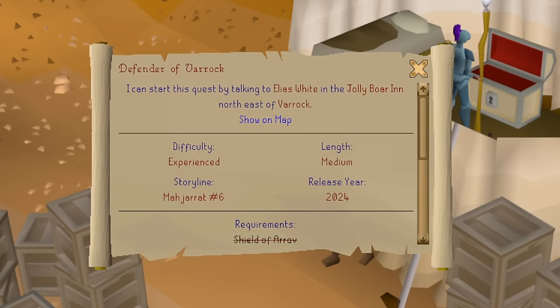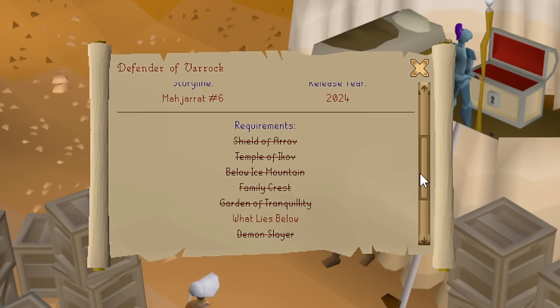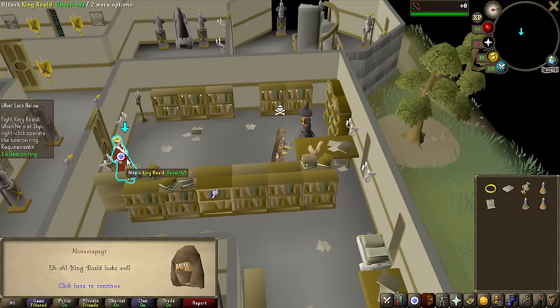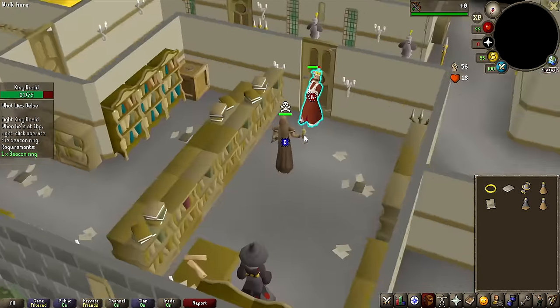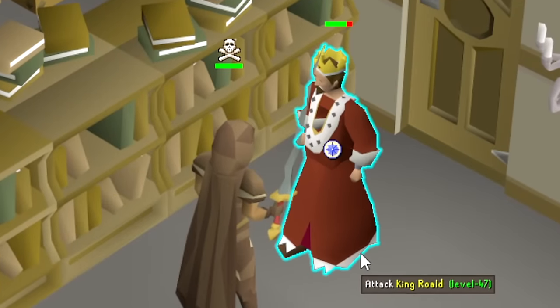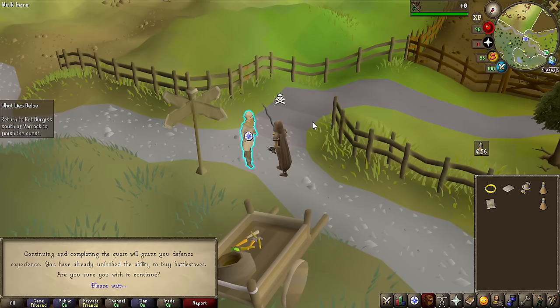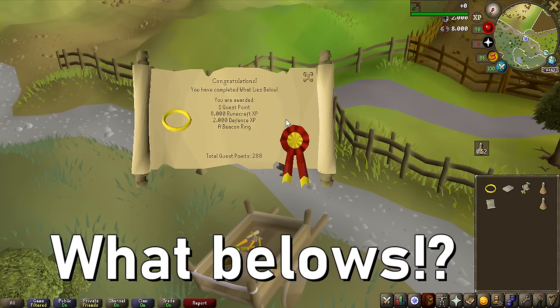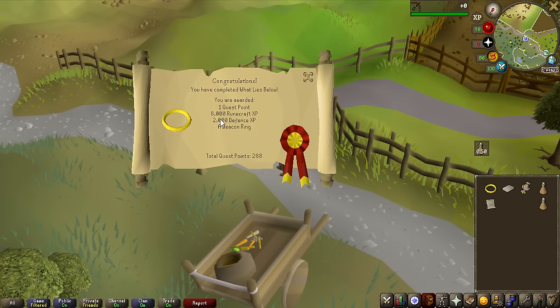First things first, we have to complete the new quest, Defender of Varok, and I actually missed one single requirement for this — What Lies Below — so let's go ahead and do that first. We managed to make it through the fight, and that is the What Lies Below quest completed, for some nice experience as well in the worst skill in the game.